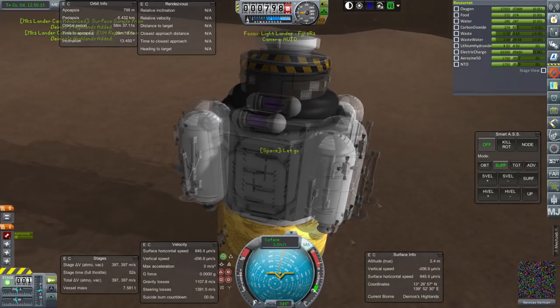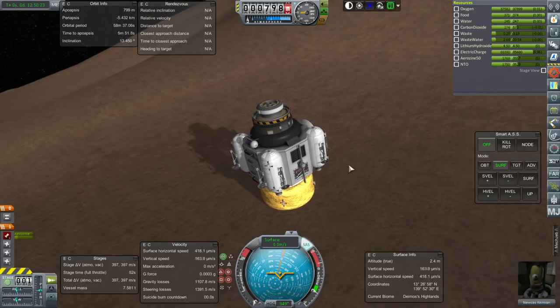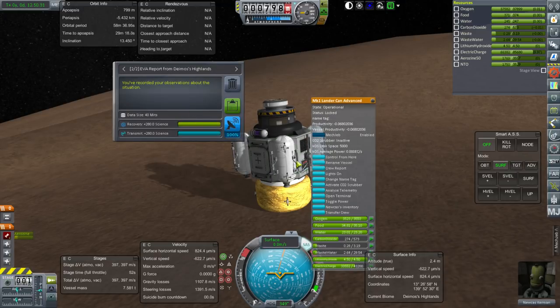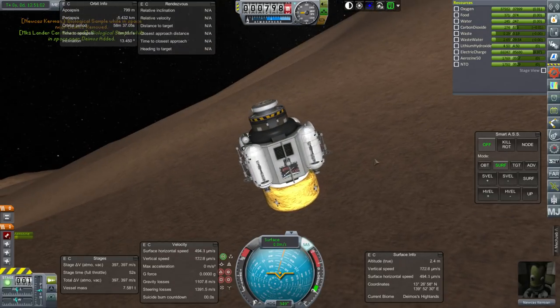The question is whether we can find some other place to land besides the Highlands. We should transmit the data we've got right now, except for the goo container — EVA report. We'll keep the surface sample as well. Wait — where's the goo? Oh, it's up there. Newcaste, could you grab that and get back in the pod? Okay, now we're good to go — RCS and caps lock off, up we go.